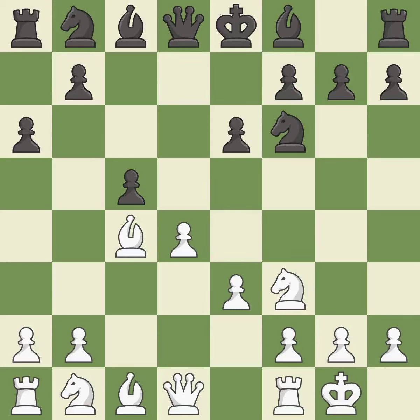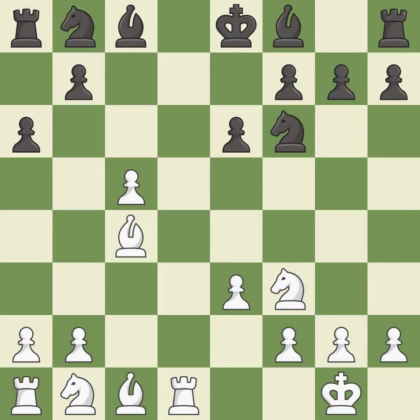This activates a knight by developing it off of its starting square. dxc5 captures the pawn and offers the exchange of queens. qxd1 captures the queen on d1. rxd1 recaptures the queen and centralizes the rook. bxc5 recaptures a pawn and develops the bishop. This develops a knight off its starting square, getting it into the action. It is the last book move.